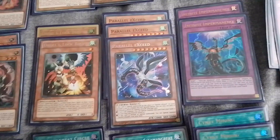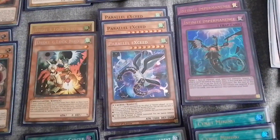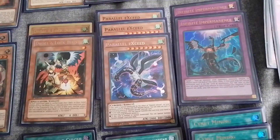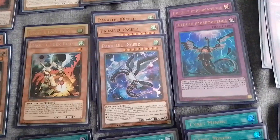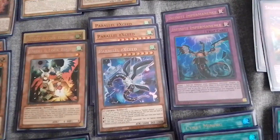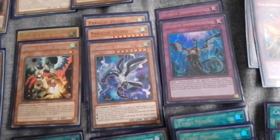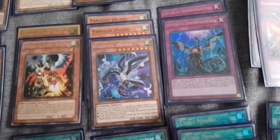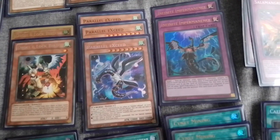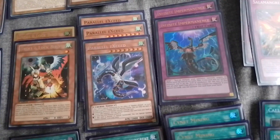We've got two Droll, and Droll has been coming in really good recently on Master Duel. You can also use Maxx C on Master Duel — you can have a nice effect where you Maxx C your opponent, and then if they draw too many cards because there are too many monsters, you can Droll to stop them drawing cards.